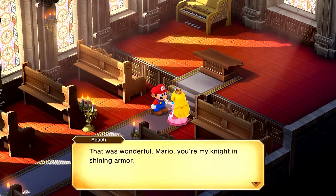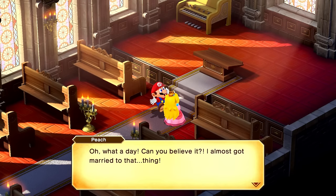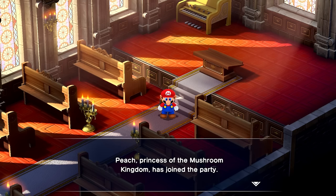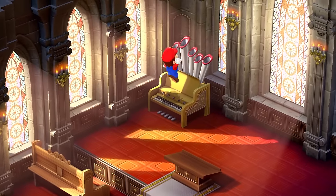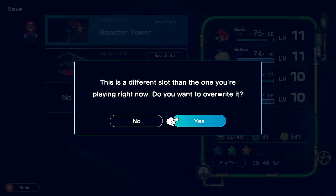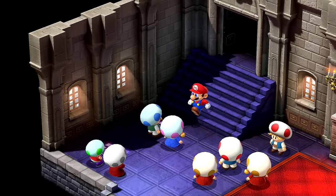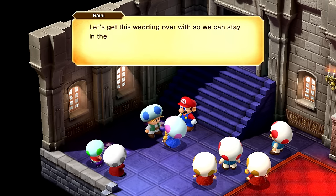Peach thanks Mario: 'You're my knight in shining armor — let's get back!' She reflects on almost getting married to Booster, hoping someone marries her someday. Princess Peach of the Mushroom Kingdom has officially joined the party! We head out of Marymore and are instantly teleported back to the Mushroom Kingdom.